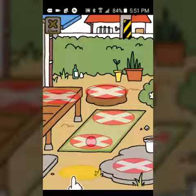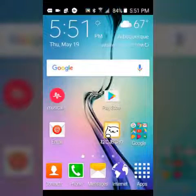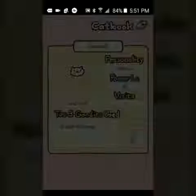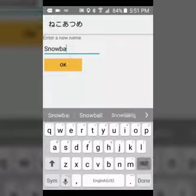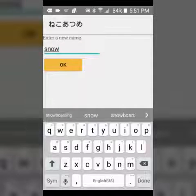Let's quit really quick and come back. Oh, I got a kitty! Oh look how cute it is - oh my gosh, this is so cute! There's a picture and its name is Snowball. I'm going to name it Snow, so I have Snowball.